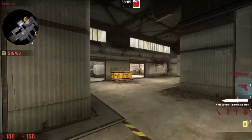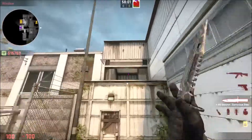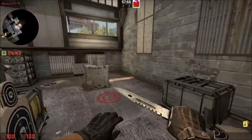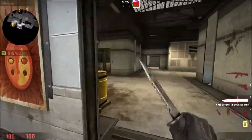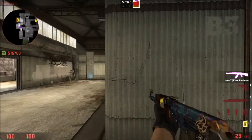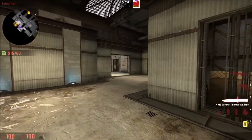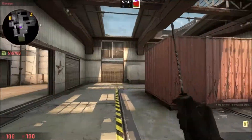The main thing about this is throwing molotovs in through this window here and molotoving the whole site off so that any players playing on the site don't really have anywhere to run. The idea is that you do it through a default — one good default would be NiP's default where they have two people toward B, one mid, one A main, and one squeak.